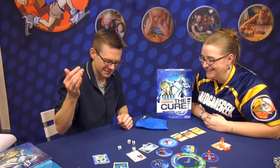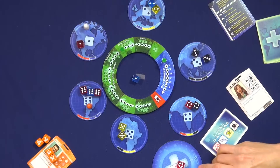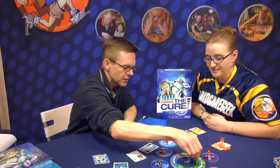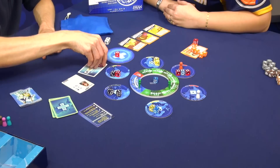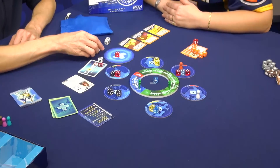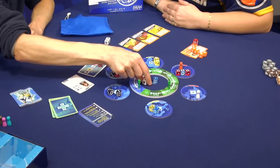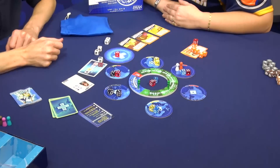All right, let's save the world! I got a biohazard as well, so I took that up. It looks like I'm in pretty good shape here — I can treat and then bottle, and we can work on red together. So treat this here, spend that, and I'll bottle that up. Bring it back here. I was thinking I might try to move over there. I have plenty of red, so I'll go ahead and try to roll. I got a ship, so I will move there and then treat another red.